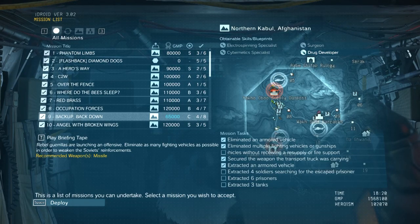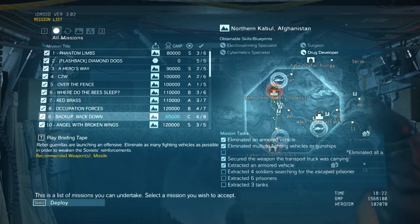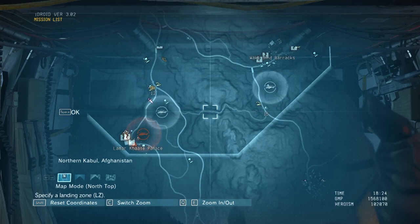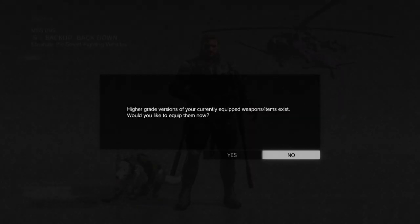This video covers how to get your Electro Spinning and Cybernetics Specialist all in one go, along with a perfect stealth no-kills rank on this mission. The problem with this mission is there are prisoners all over the place running away, and you have to chase down armored vehicles and take at least one of them out — so yeah, this mission can be tricky.